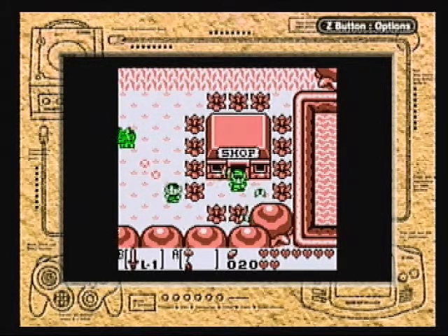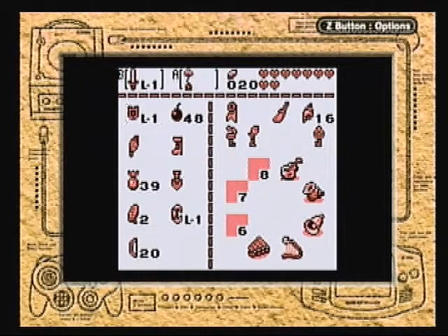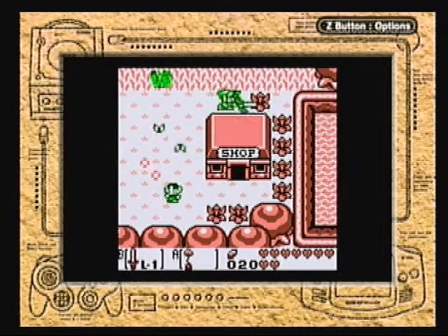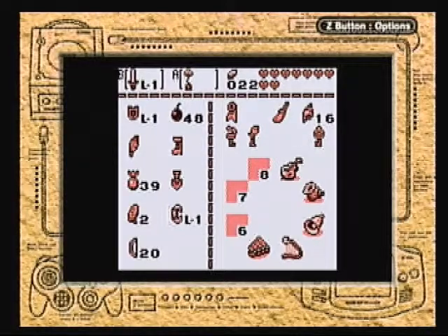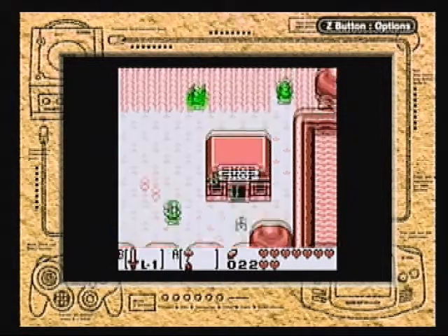Hey guys, welcome back to Zelda. Today I'm probably going to be doing the fifth dungeon. Actually, as you can tell from my inventory, we are basically missing one item in this game. We have the ocarina. I know we don't — oh, I know what item we're missing now. We don't get it until the eighth dungeon. In the next two dungeons, the items are actually upgrades. Everything with a level beside it could be upgraded. In the next dungeon, we're going to be getting an upgrade for either our shield or our tossing armlet thing — I'm not going to spoil which one.